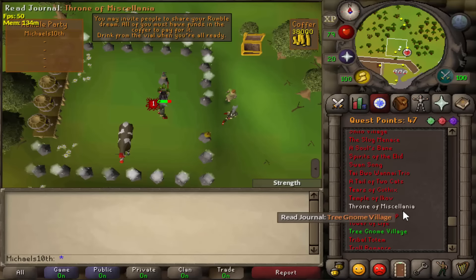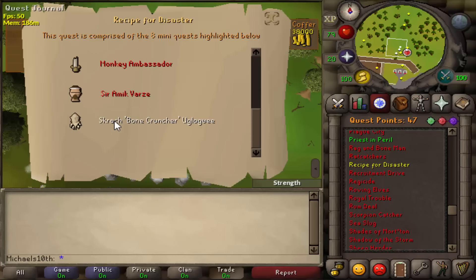I've only done three Recipe for Disaster parts so far — the Dwarf, Warface and Pirate Pete. I still need to do Evil Dave and Scratch.